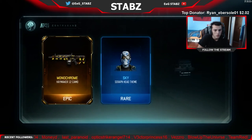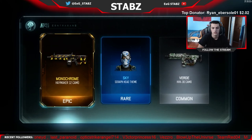Ooh! Ooh! That actually looks really, really sick — the Monochrome on the Haymaker 12 camo. Epic! That's actually the first Epic that I'm pretty sure — from every supply drop that I've opened — I think I've only gotten maybe two or three Epics. That actually looks really, really cool. I'm pretty sure it moves and stuff like that; it looks like it's glowing a little bit. Either that or I'm just bugging out.